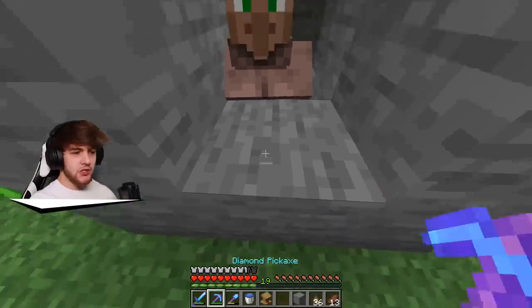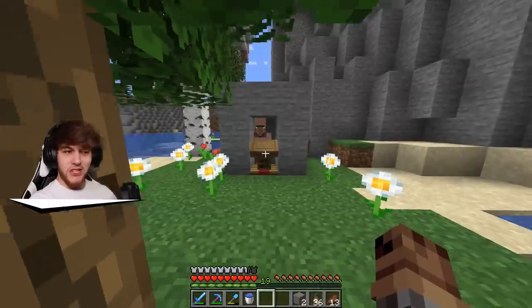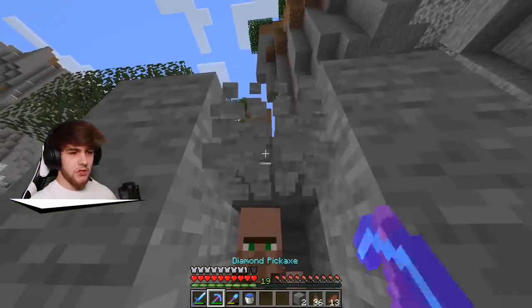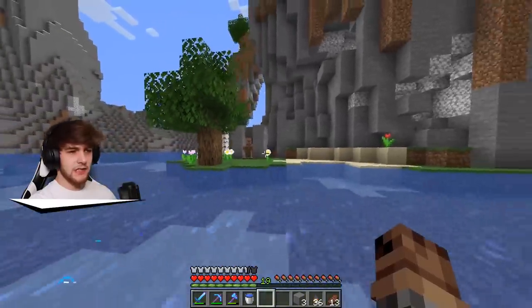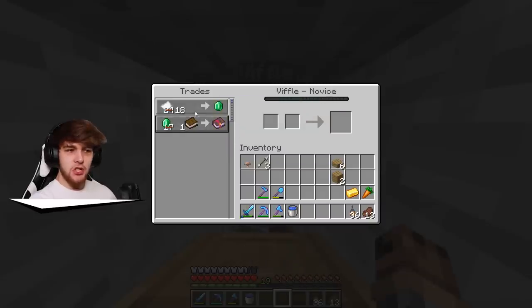He's lost his monocle. If I go ahead and place the lectern really quickly, now he should go ahead and look at the lectern and turn into a librarian, right? Go on buddy, go ahead and look at the lectern. Does it need to be facing the other way? Let me try this. Now it looks like he's got his little glasses back and he's turned into a librarian. Our trades are pretty good right now: 18 paper for one emerald, and one emerald for a Power One book. Not bad. Let's grab ourselves some paper so we can grind through his levels and see what his final trades are.